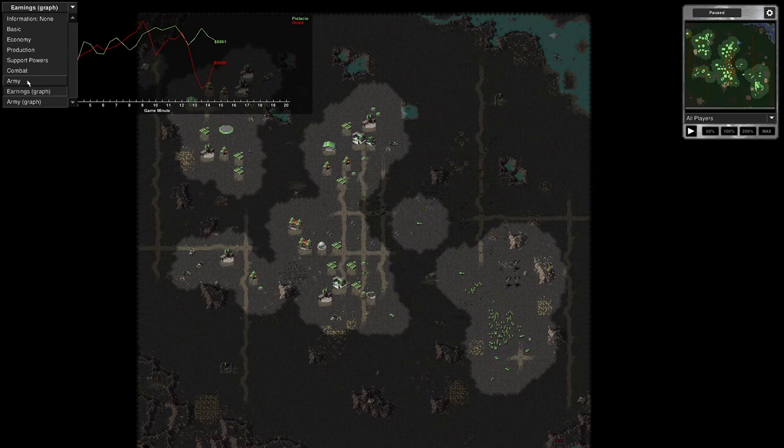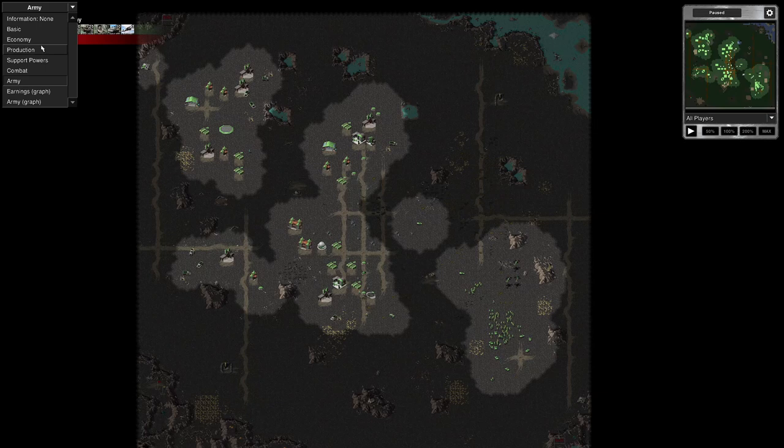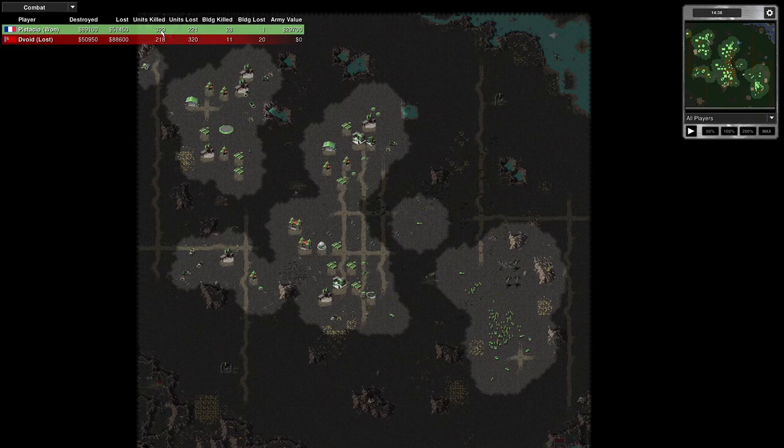There's my opponent's finishing army — he's got Tanya, plenty of tanks, about 10 there. Here's the combat chart. My opponent's got 323 kills and I've got 218 kills. They've got a 29,000 army value. So it was a solid defeat against me. My opponent destroyed 89,000 in army value and assets, and I destroyed 50,000 in assets. So it was a decisive defeat.